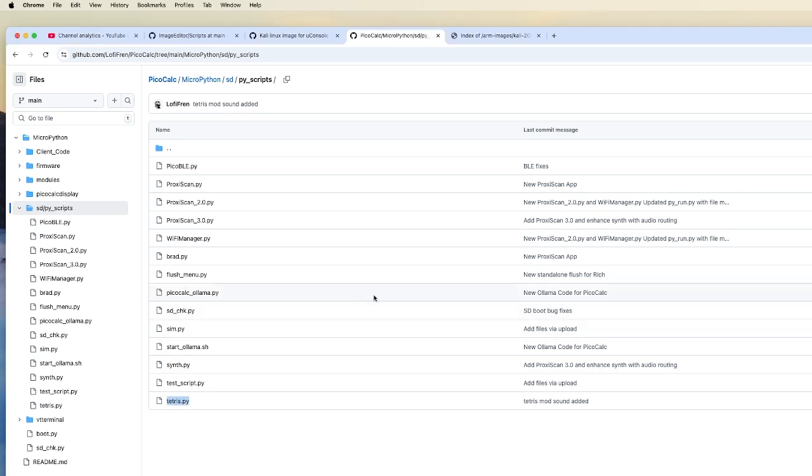We've got Synth, Tetris — we already did the AI bit with Ollama, no updates there — and Proxy Scan. Oh, and PicoBLE: the Bluetooth transfer speed has been improved, stability has been improved, a bit more usable. Not where I want it to be, but I'd call it C-plus to B-minus grade. It is getting there, and we do transfer directly into the SD/py_scripts directory. Happy about that.